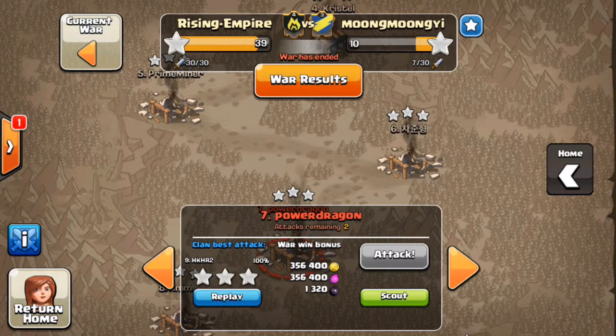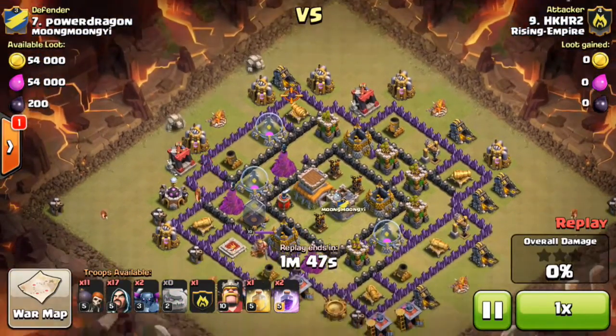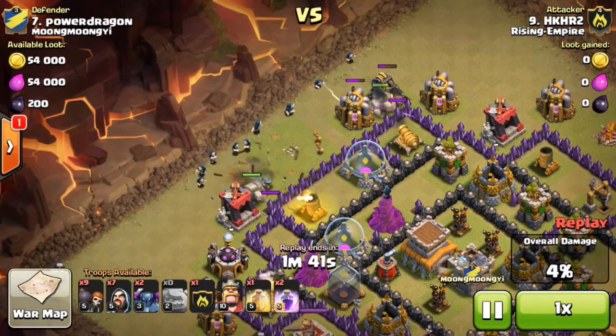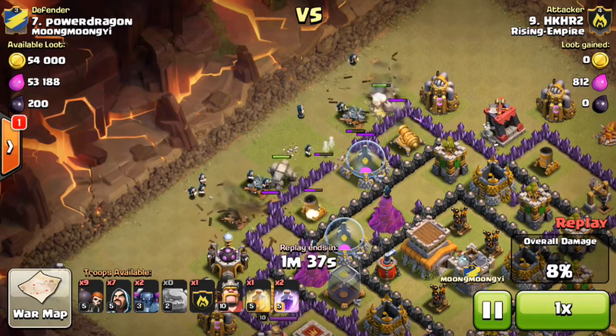Now let's get into my second attack — me at number nine versus their number seven. I'm the lower-ranked guy and I still three-starred, because these guys have really bad bases that are so easy to GoWipe. I dropped my Wizards and two Golems. One thing that really helped me improve my GoWipe was my push to Masters.